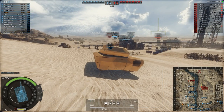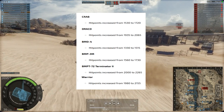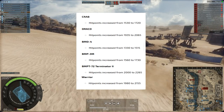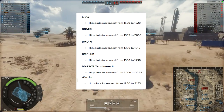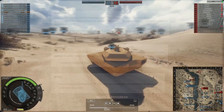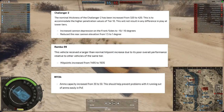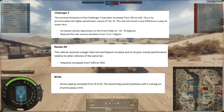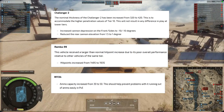Many AFVs have had their hit points increased, mostly by around 100 to 200, with some less and some more — this should help AFV drivers at the higher tiers. The Tier IX Challenger II has had its nominal thickness improved from 320 to 420mm. Its front and side gun depression has also been improved to minus 10, whereas its elevation over the rear has been reduced by half a degree.